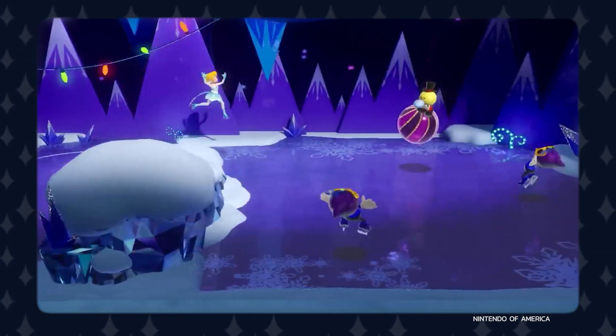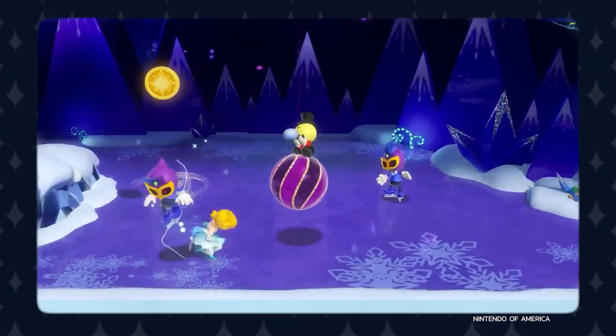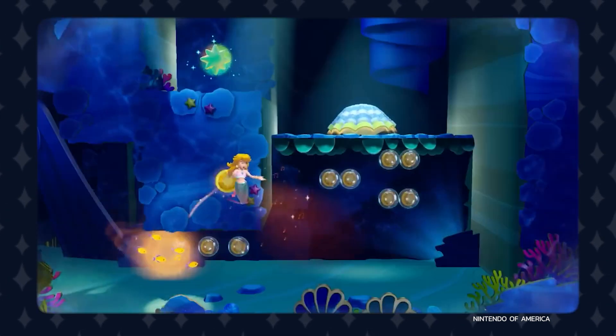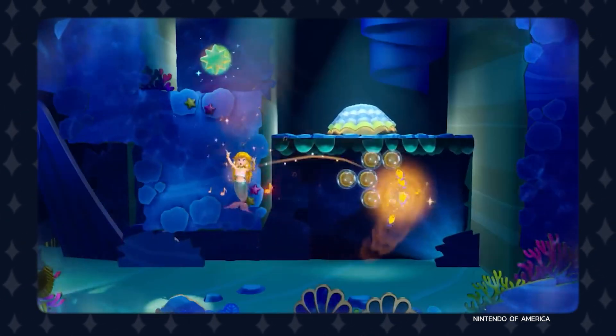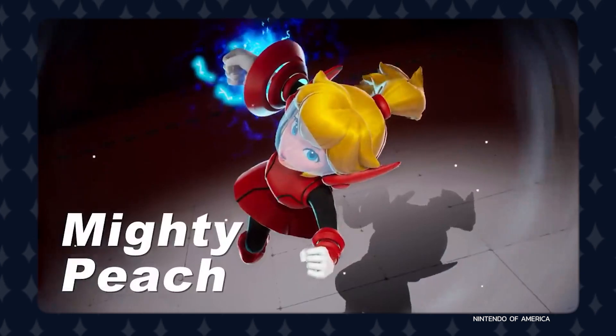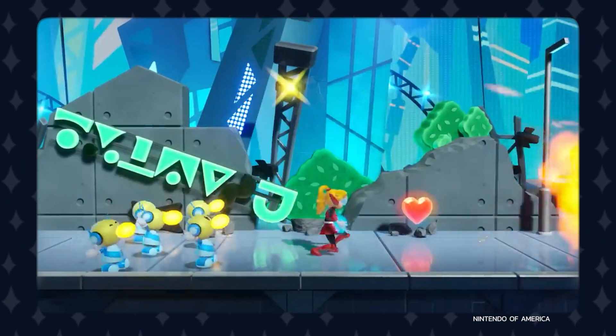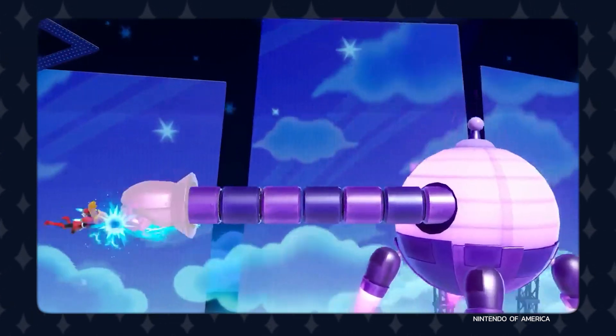Figureskate Peach, resembling a look very similar to Disney's Frozen's Elsa, has her ice skating while fighting enemies. Mermaid Peach, just like within The Little Mermaid, allows Peach to swim around underwater and sing. And Mighty Peach — ever wanted to see Peach in Big Hero 6? With Mighty Peach, she dons a superhero outfit, giving her superpowers as she fights through a superhero-themed stage.